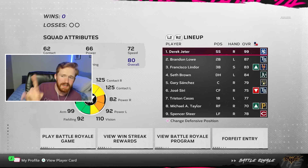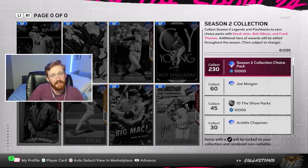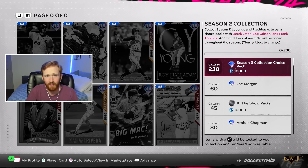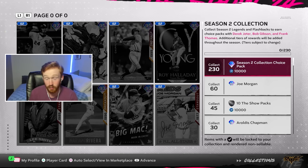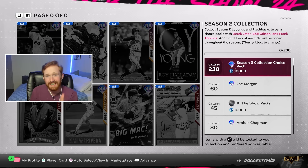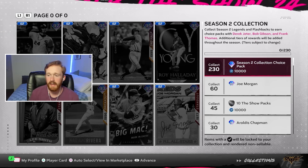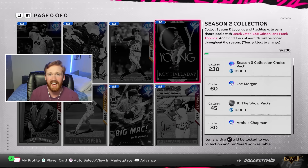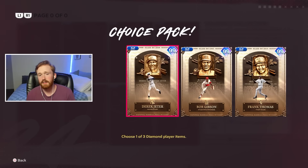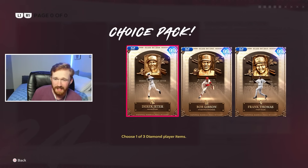So today we got him in the leadoff spot. If you're looking to get 99 Derek Jeter, don't even worry — it's not hard at all. You have to collect 230 season two players and then you can take them in this choice pack. I play this game for a living and I have nine. You can get 99 Jeter, 99 Gibson, or 99 Frank Thomas. I'm going Jeter, hands down.